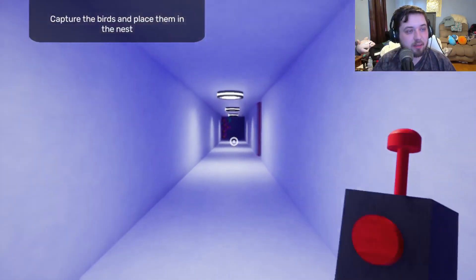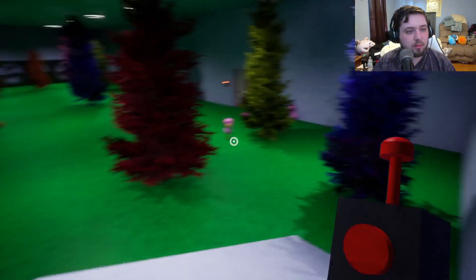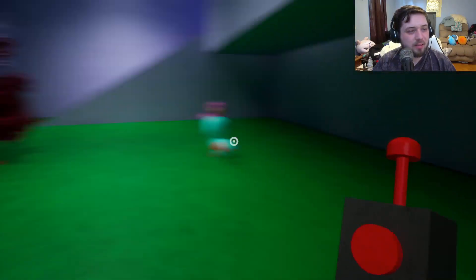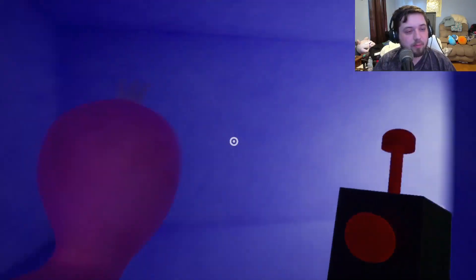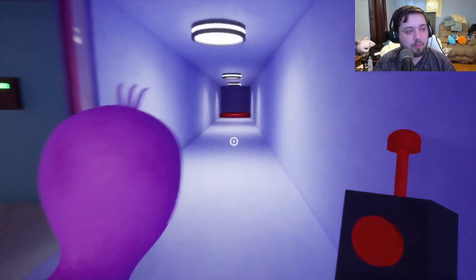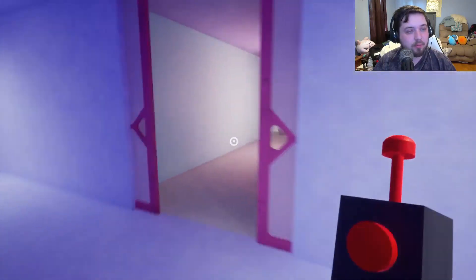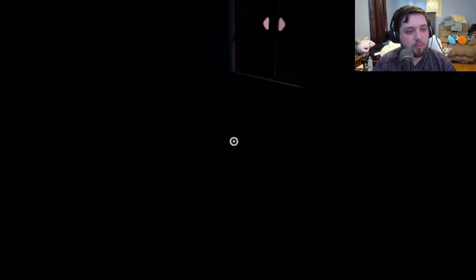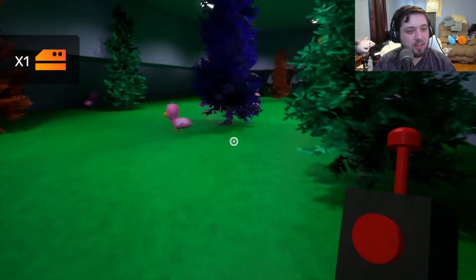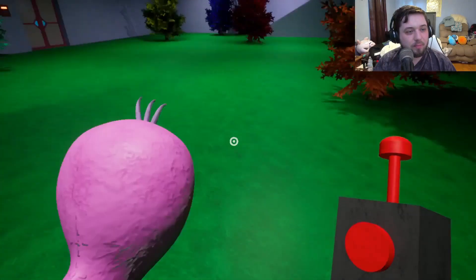Capture the birds and place them in the nest. There's tons of them. This is gonna suck, I can already tell — and we gotta do it one by one. Why did the light go out? There's one. I wish I could close that door. There was also a keycard here.